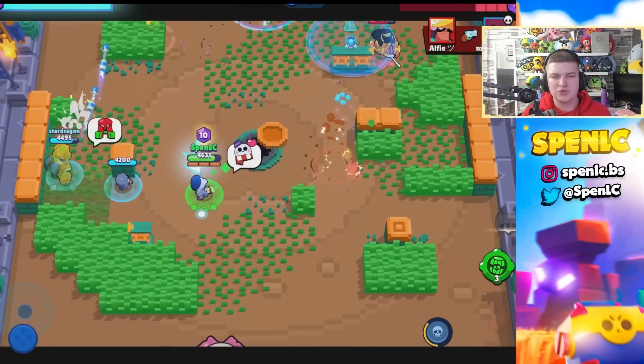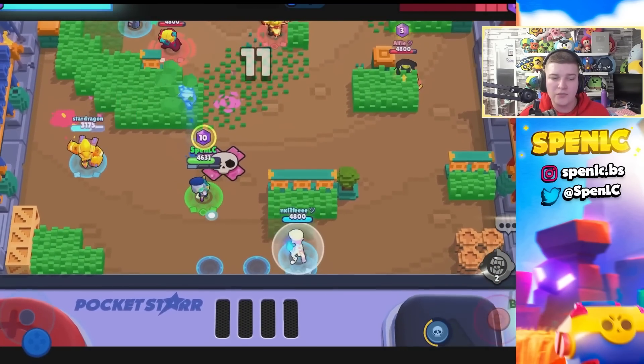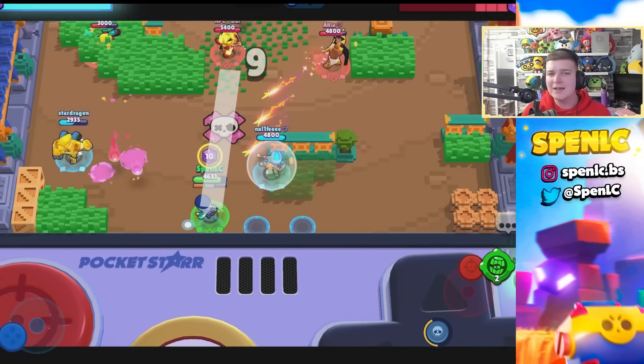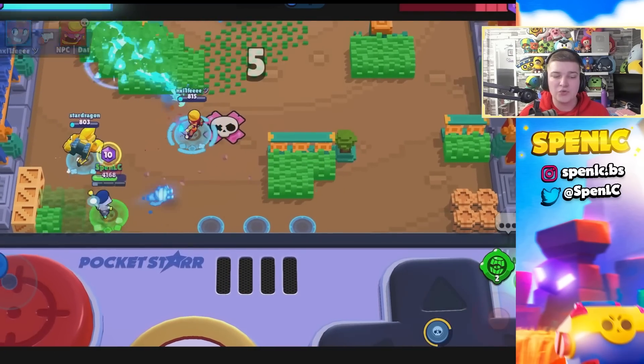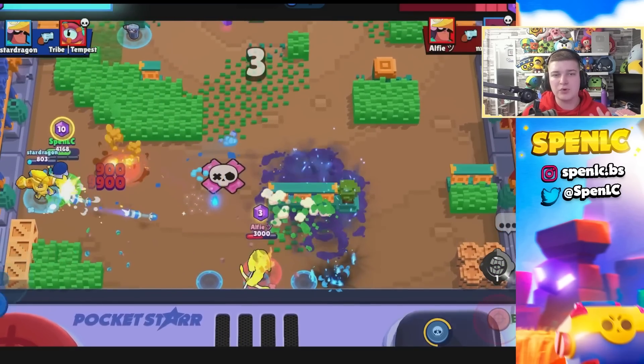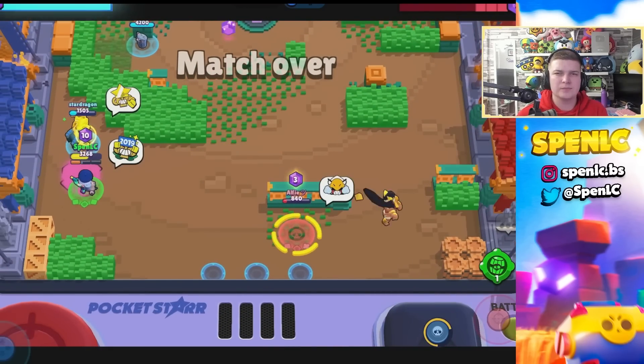Other picks include Amber, who is really solid on Double Swoosh on either lane — destroying the grass with her super is really valuable. Sam can just keep running in over and over. Be down the left lane. Tara if you want something easier to play. Gray, Spike, and Crow can also be pretty strong. That's Double Swoosh — pretty plain and simple.